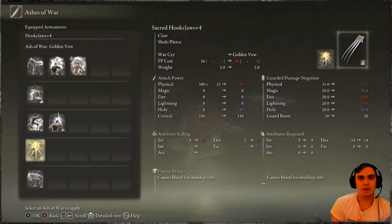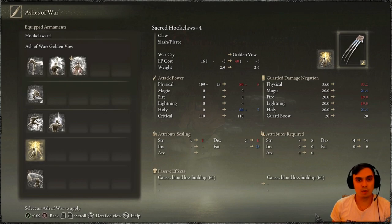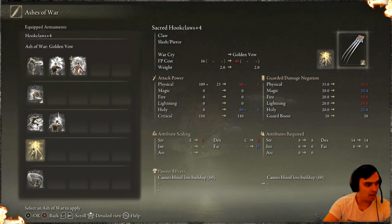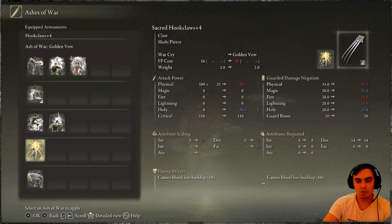Hey, what's up Z Clan and everybody else — welcome to my Elden Ring video. In this video I'm going to show you where to find the Ash of War: Golden Vow. According to the wiki, it costs 40 FP, the skill is not chargeable, and it grants you and your nearby allies a 45-second buff to damage of roughly 12%, and increases damage reduction via all stats by roughly 5%.